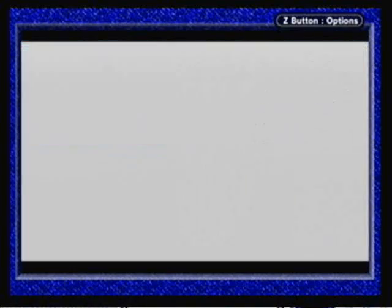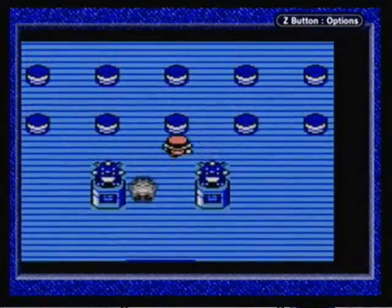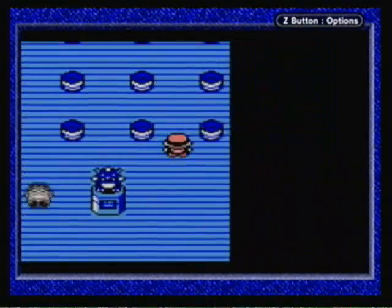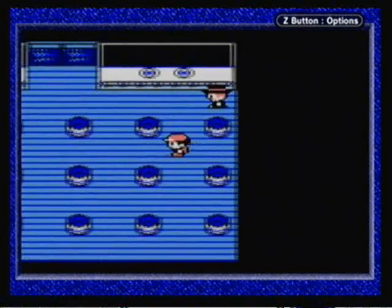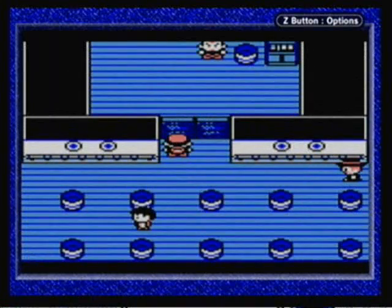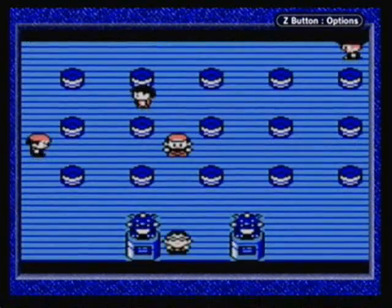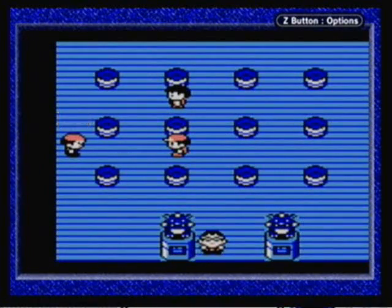Now there is actually a very complicated puzzle that goes along with this gym, and we can't go straight up and fight the Gym Leader, obviously. As you can see, we have this door right here, and we can't break through this door unless we figure out the puzzle. But before we do that, let's go ahead and fight these Trainers.